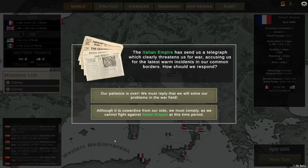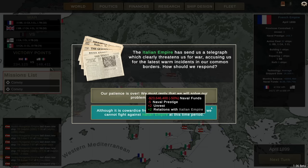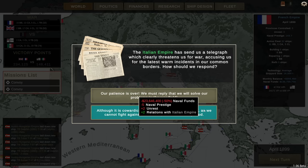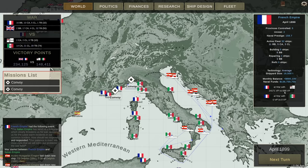This caught me a little by surprise — the Italian Empire has sent us a telegraph threatening war, accusing us of the latest warm incidents at our common borders. You mean the sinking of 20 to 25 cruisers and about two dozen torpedo boats? I'm not paying them 23 million because I'm winning. We're at war! And now the game officially registers it — good. Now I can start actually scoring victory points against the Italians, who currently only have 74 ships left.